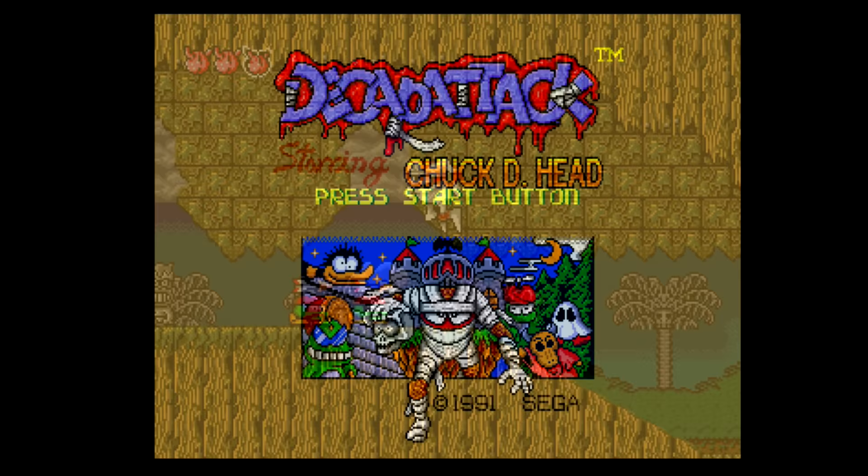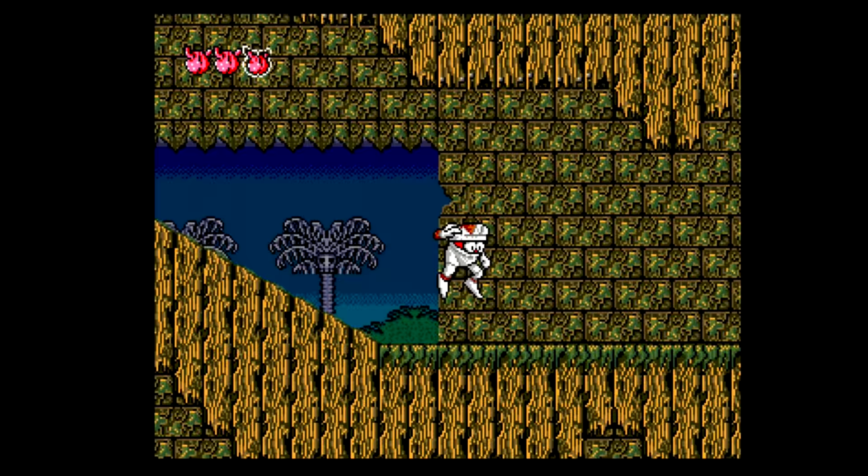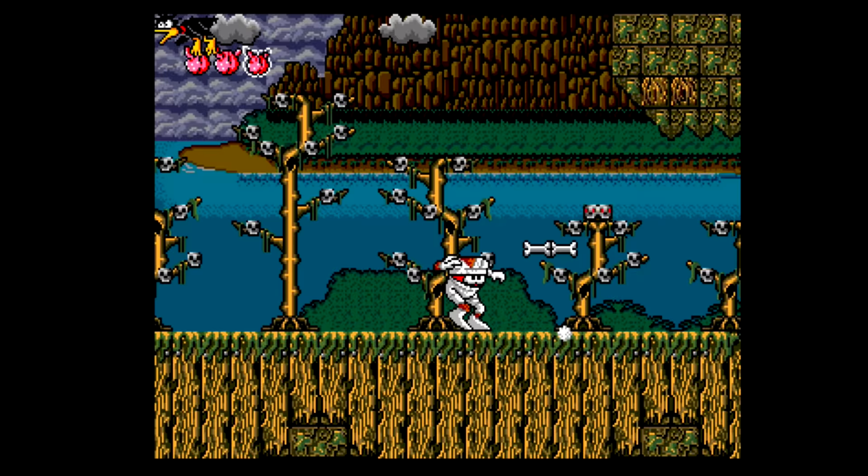Chuck appears to have no head, but it's actually there in his chest. The first thing you will notice when you start playing is that there is an entire overhaul of many of the visual assets from the original game. Decap Attack has much darker graphics that sees new enemies, changes to the stage layouts, and of course an entirely new main character sprite.